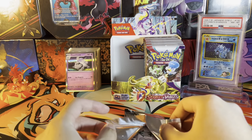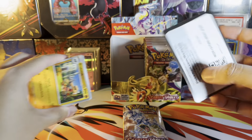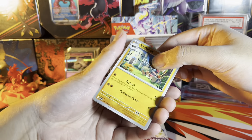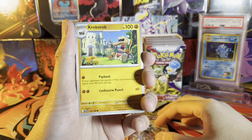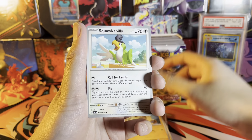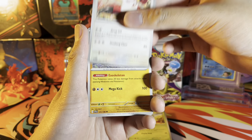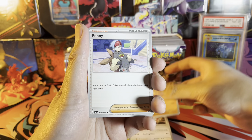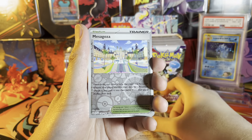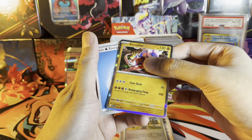Last pack for the left side — hoping we get a nice pull. I also noticed the cards in this new set feel a lot thicker than the previous set — let me know what you guys think because it really feels that way. Back to the pack: we got Penny, reverse Toedscruel, reverse Veluza, and a holo Koraidon with water energy.